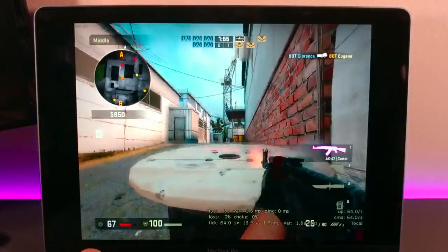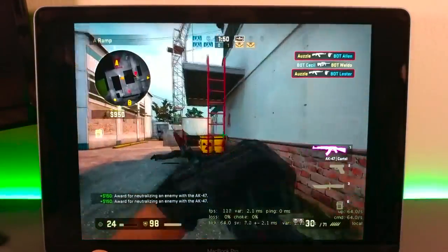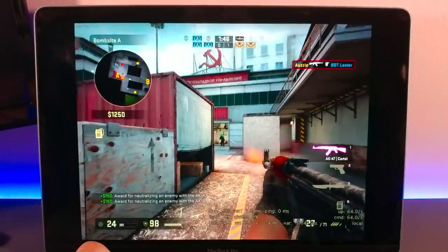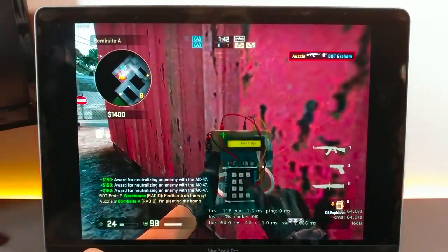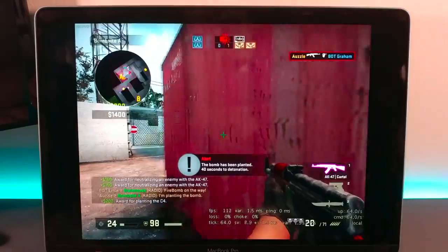Next, I moved the aspect ratio to 4x3, which lowered the resolution to 1024x768, and this gave me an average FPS of 100. The FPS went as high as 130 and as low as 70 when I was getting into gunfights. For me, I would take the lower FPS for a wider field of view because we were already playing on a really small screen.